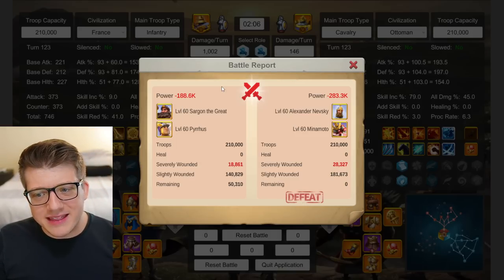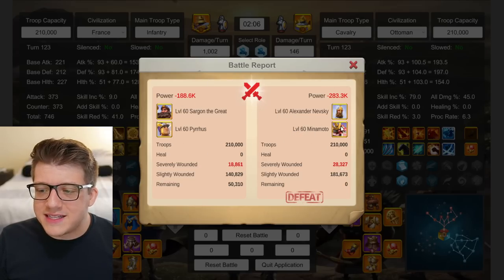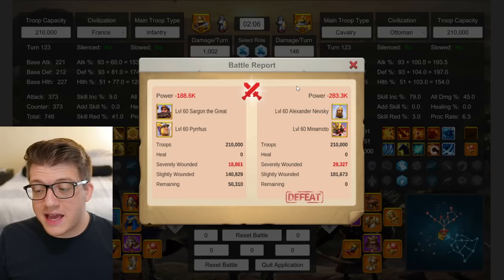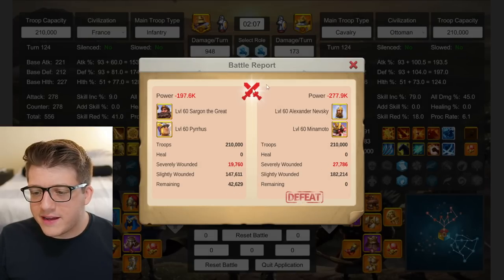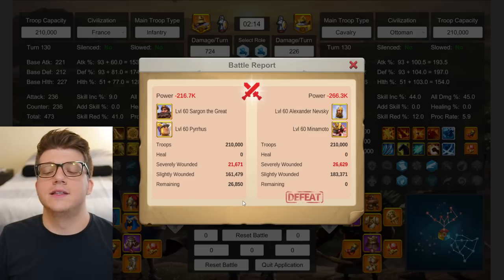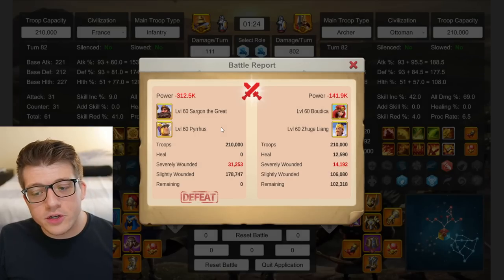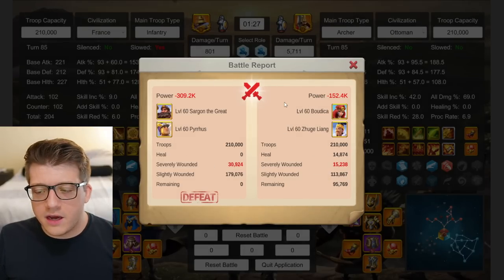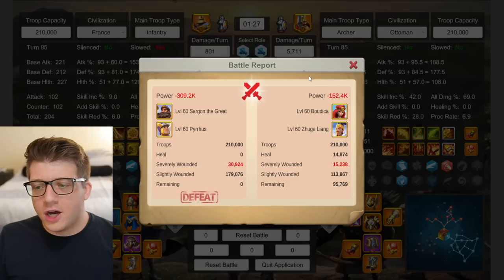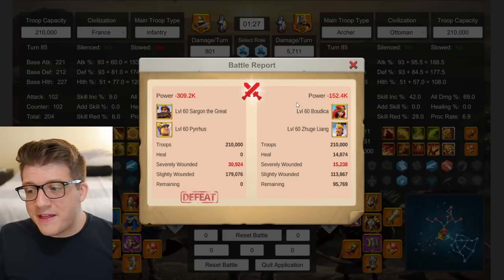Testing Sargon Pyrrhus — not necessarily a pairing I'd recommend, but interesting for the best-case dueling scenario. Sargon Pyrrhus beats Nevsky Minamoto all three times: 50k remaining, 42k remaining, and a third win. Sargon Pyrrhus pops off in 1v1s. Can they beat Buddhika Juguliang? No — 100k, 98k, and 95k remaining for Buddhika Juguliang. That pairing is still probably the best open field pairing in the game.